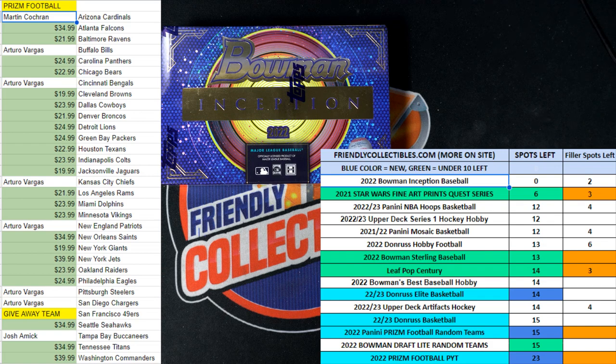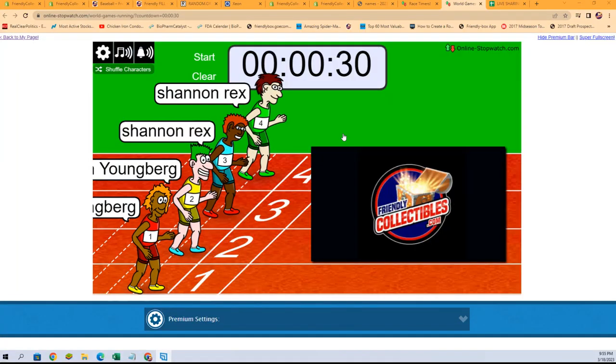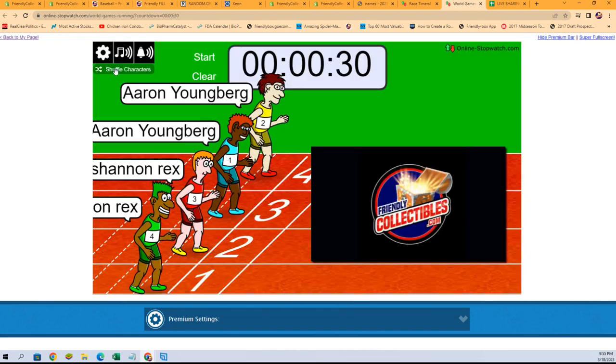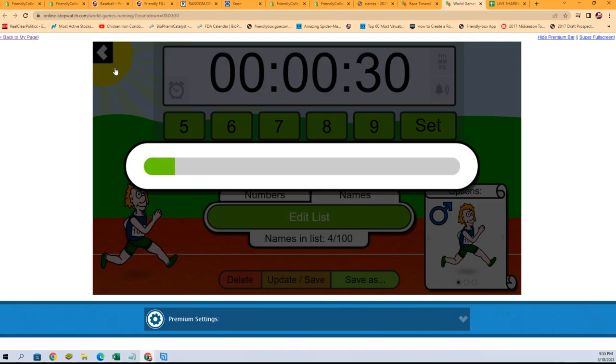What we're going to do right now is switch over to our race. We're going to shuffle up those racers seven times and then send them on their way to find out who our winner is. So let's do that right now: one, two, three, four, five, six, and seven.